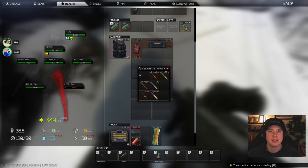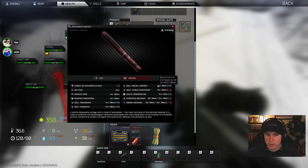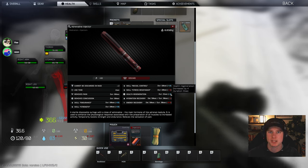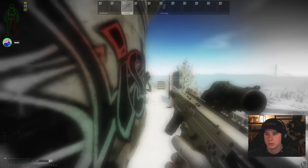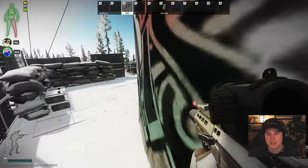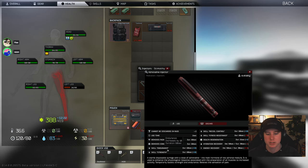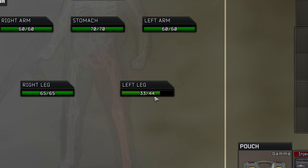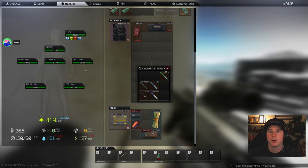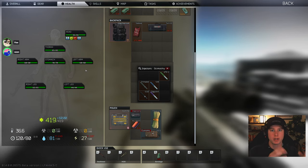That's the first category. Now, adrenaline: recoil control plus 10 for 60 seconds, endurance and strength boost. But here's the big one — health regeneration for 15 seconds at plus four per second. So if you just got hit and you're behind cover about to make a push, pop adrenaline. You're getting recoil control, removing pain and concussion, increasing endurance and strength, and health goes up really fast. It only lasts 15 seconds though. So Propital is slow for a long time; adrenaline is really fast but short.